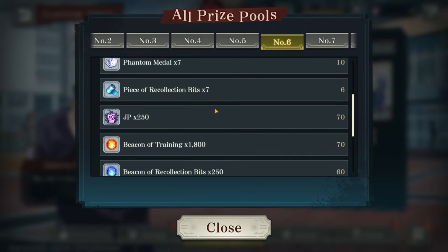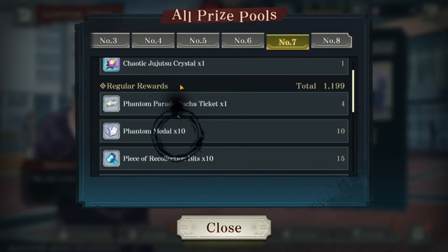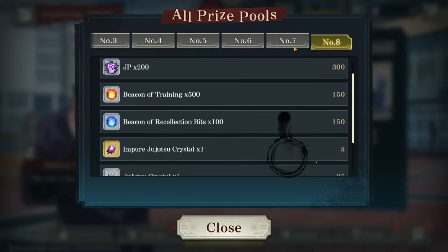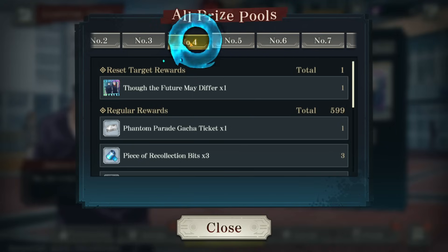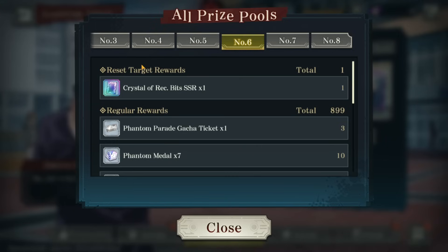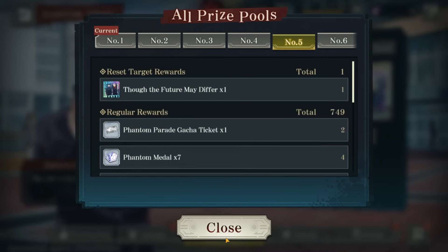Further in the prize pool there's a huge reward: a recollection bit SSR dupe — a universal dupe for any character — plus three more pulls, bringing us to six or seven total. Then more phantom metal, then four more pulls, and a chaotic jujutsu crystal for later skills. After that it costs 1500 infinitely for more rewards. Overall the standout rewards are 11 pulls, a universal dupe, and a full SSR recollection bit — essentially for free from doing this event.